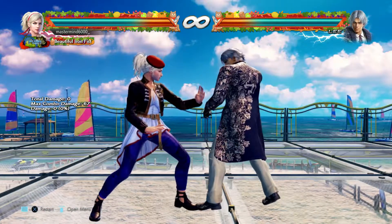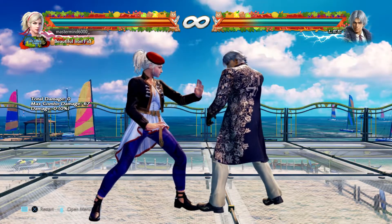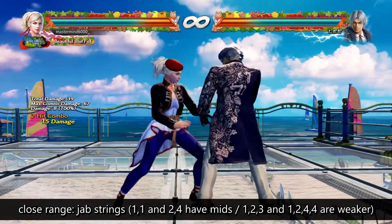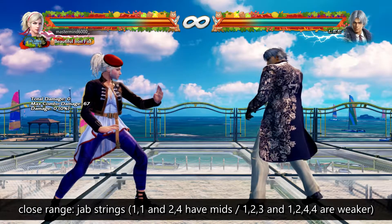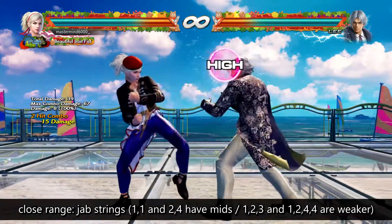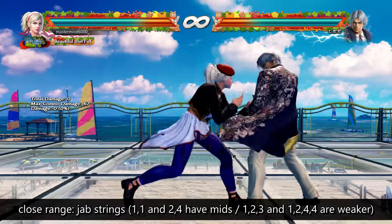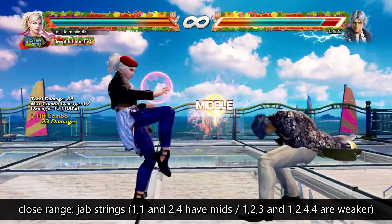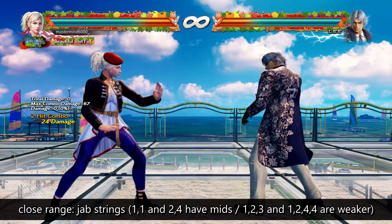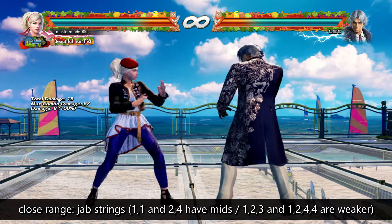Looking at her close-range offensive tools — basic pokes. She has lots of jab options: 1-1, 1-2-2 as your basic punisher, 1-2-3, and 1-2-4-4. All very different, but 1-1 is the one to pay attention to because it's the only mid. Everything else — 1-2-3 is a high, 1-2-4 is a low — so they're just going to fuzzy duck and beat all of that. Same with 2-1 and 2-4. 2-4 actually has a mid extension — that's worth noting. 1-1 has a mid extension too. Those are what keep it honest. I wouldn't use 1-2-3 or 1-2-4 a ton, but they can be out there.